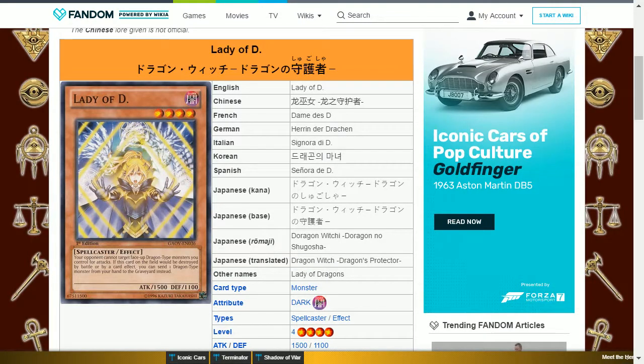At level 25 you get Lady of D. This is a dark spellcaster, level 4, with 1500 attack and 1100 defense. Its effect is: your opponent cannot target face-up dragon type monsters you control for attacks. If this card on the field would be destroyed by battle or by a card effect, you can send one dragon type monster from your hand to the graveyard instead. This card is able to protect itself as well as stop your opponent from attacking your dragons.